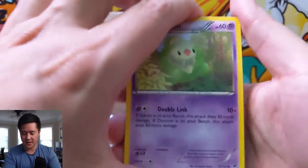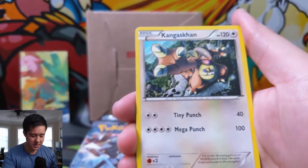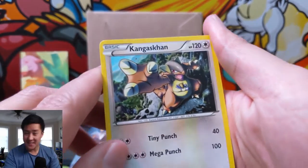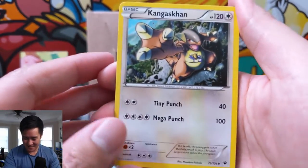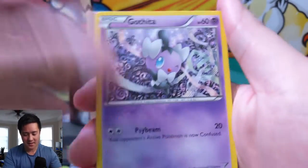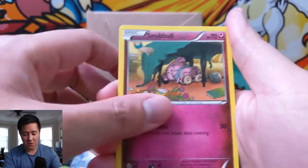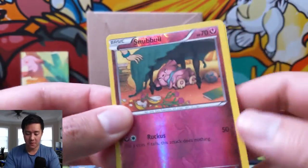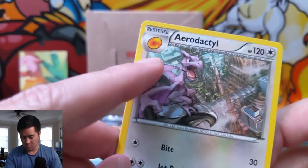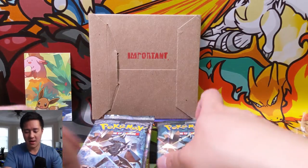Hope everyone's having a very good day. I am boiling in my apartment - it's about 86 degrees and I'm too lazy to set up the AC. We got Duosion, Chincino, Caterpie, Scolipede, Snivy, Snubbull, Binacle, another Snubbull for the reverse, and just a regular rare Aerodactyl from Restored. Nothing in that pack - let's get into Burning Shadows.